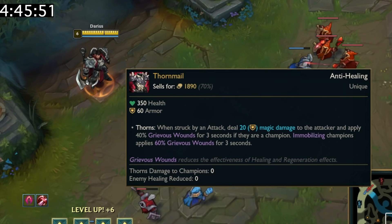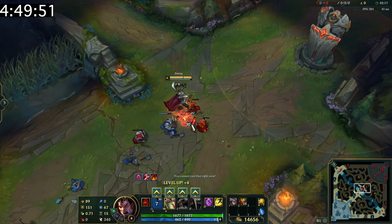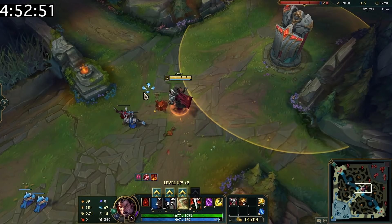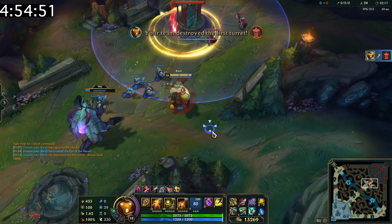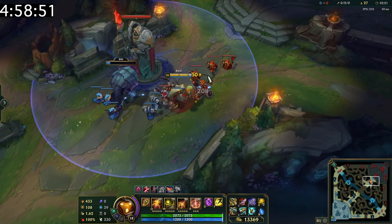If you're playing against a champion with Thornmail or Sunfire Cape, use it to your advantage when they're trying to take your turret. All you have to do is stand next to them or hit them once and it'll trigger turret aggro. Bard can use his ultimate to protect a Rift Herald from its charge, and the Herald will not charge again once the turret is no longer invincible.